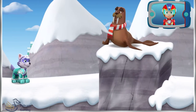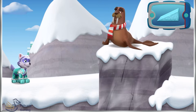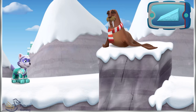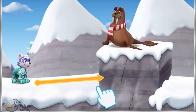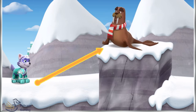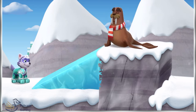Look over there! One of our friends is stranded! We'll need to help Everest use her mighty ice breath to build a ramp that will reach our friend. Ramps can help us reach higher or lower points safely. Use your finger to drag the line up or down to help build the ramp. Tap on Everest when you're ready. Perfect! Good job with this ramp, Everest!